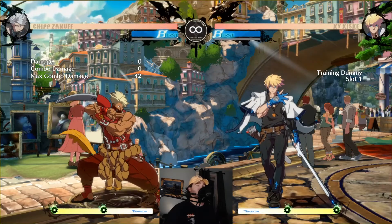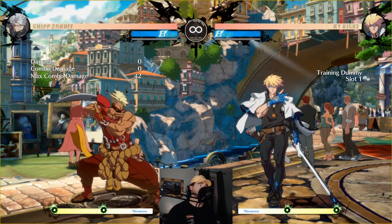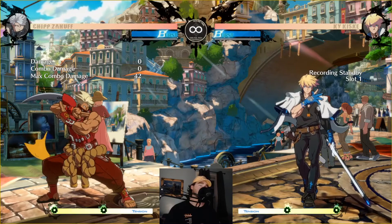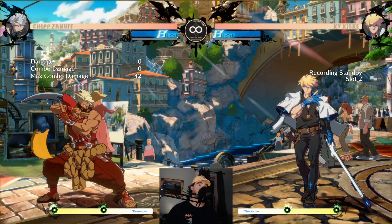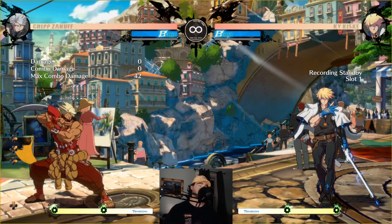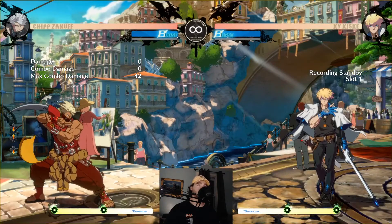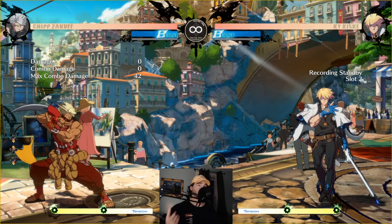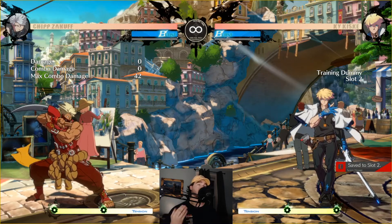Say I wanted to keep slot one's recording and record a different second slot. We're on training dummy where we start off. I press the record macro one time to go to recording standby — now I'm player two. Then I press the play macro, which cycles through slot two, slot three, slot four, slot five, then random, and back to slot one. Anytime I'm in recording standby I can press that play button to change recording slots. Now that we're on recording slot two, I press the record macro a second time, do my recording, and press it a third time to finalize and save to slot two.